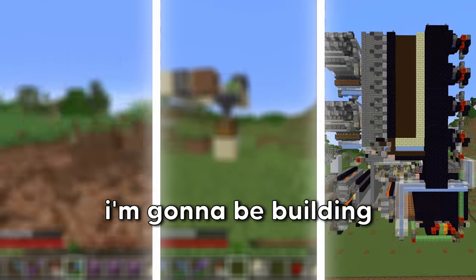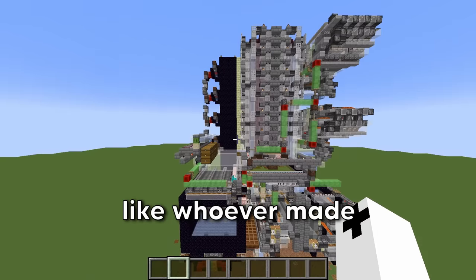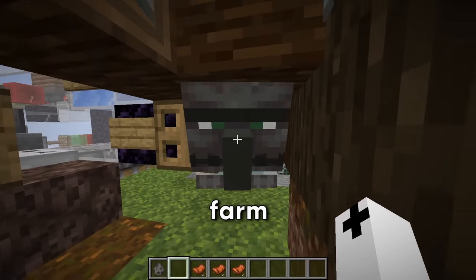For method three, I'm gonna be building a very complicated dirt farm. Whoever made this thing was out of their mind — like, how do you even find out that you need ravagers for this farm?